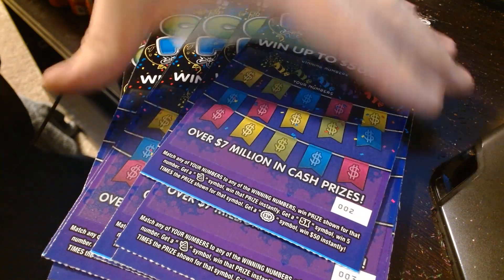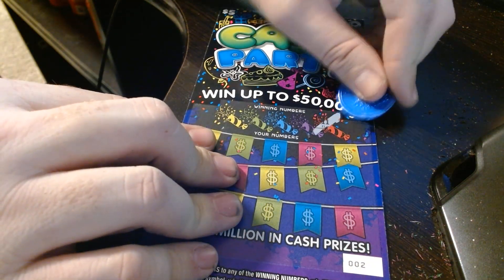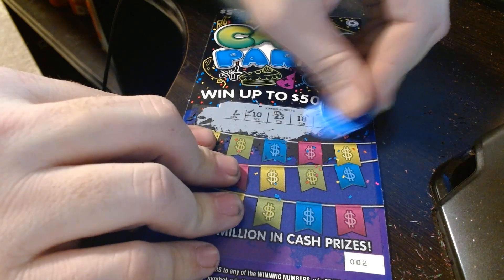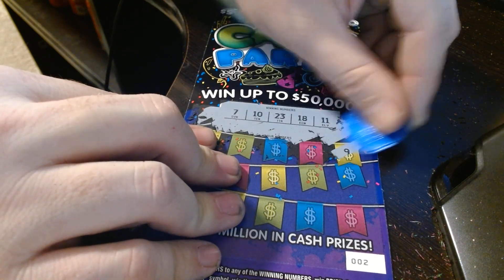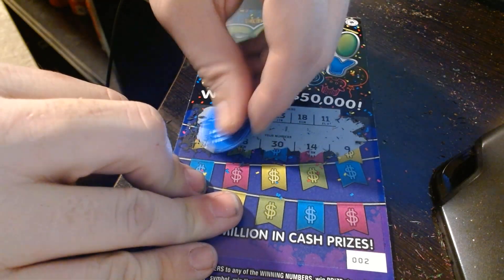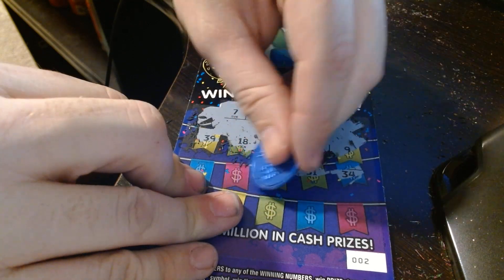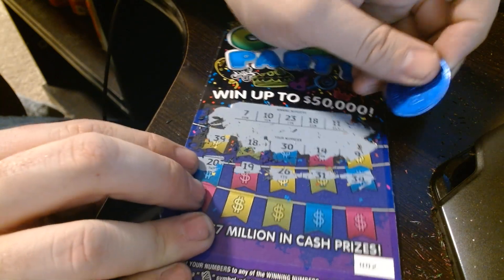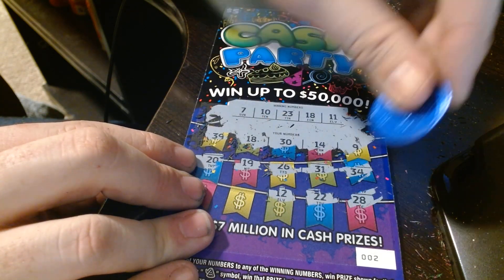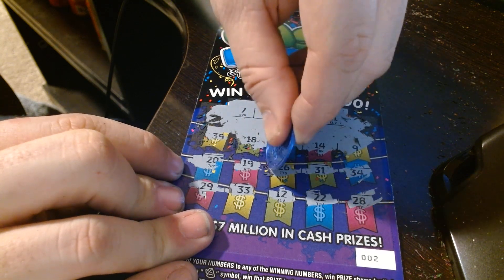We're gonna start things off with ticket number 002. We're gonna scratch them all in one video because I don't think people like videos where we're just doing a couple tickets at a time. There's our winning numbers: 14, 9, 30 — 18 is a winner! Already winning. 39, 34, 31, 26, 19, 28, 22, 12, 33, 29. 18 is a winner, so let's see what we won.